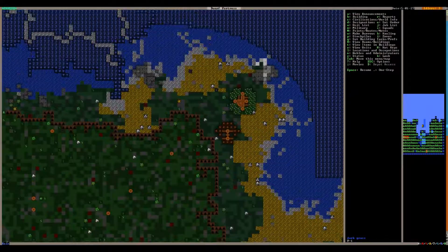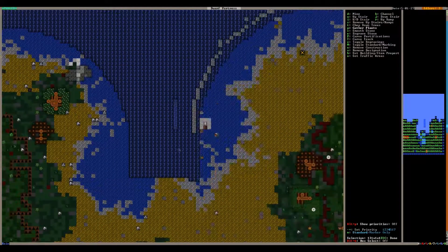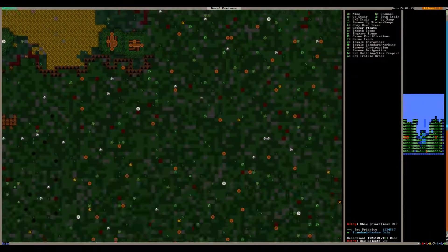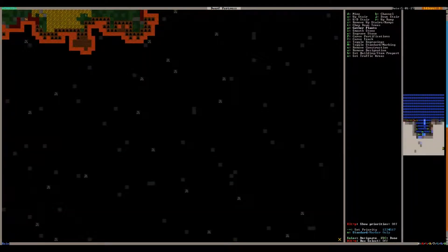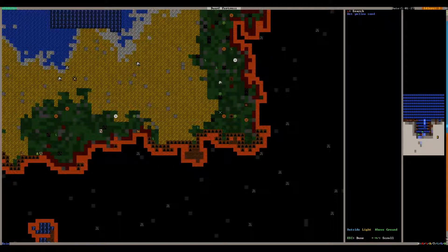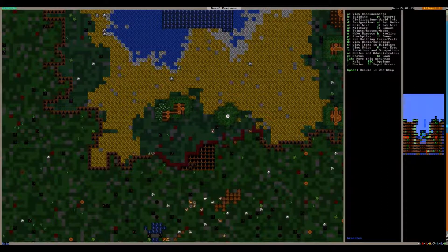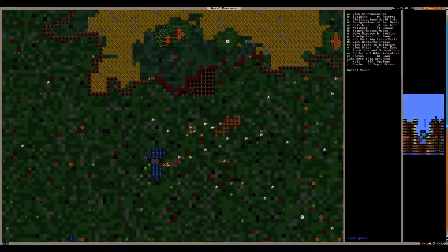Now I'm going to go way up here, hit D, and hit P for gather plants, and just select this entire region, go down a space, and hit Enter. Now with the K key to look around we can see that this strawberry plant is going to be harvested. Oh, we forgot to bring more than one bag along — I usually like to have a whole bunch of bags, but looks like we're going to have to make them or buy them.